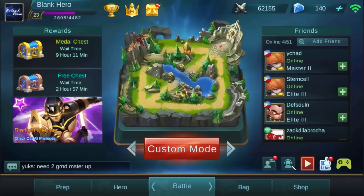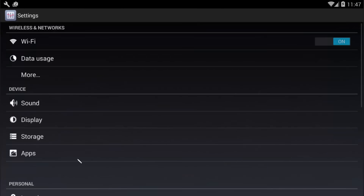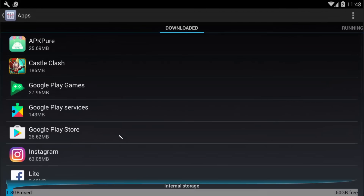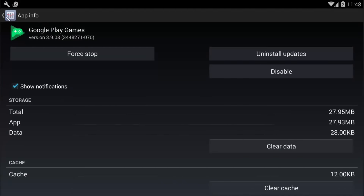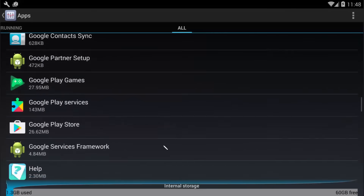So first things first, get out of there, go to settings. After that, go to apps and then go to Google Play Games. To be more specific, scroll left, go to 'All'. Look for Google Play — I mean, Google Play Services.